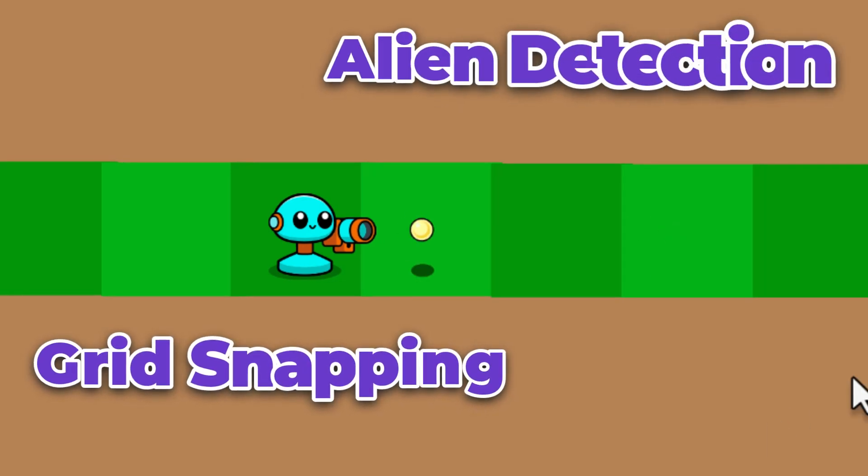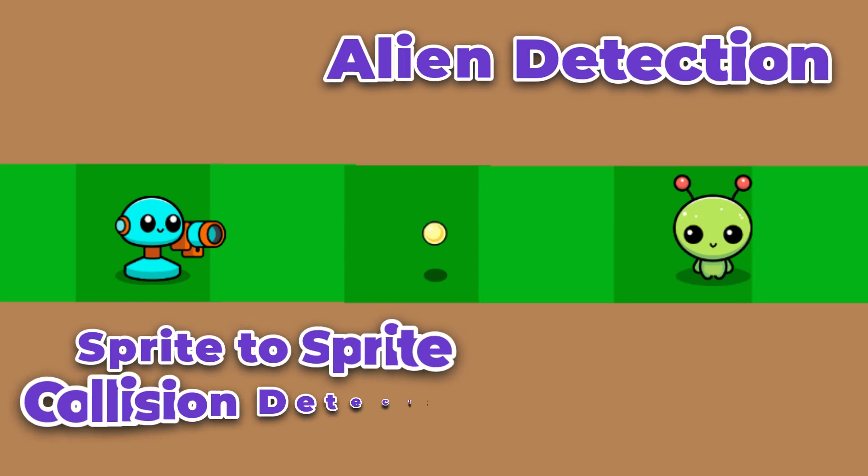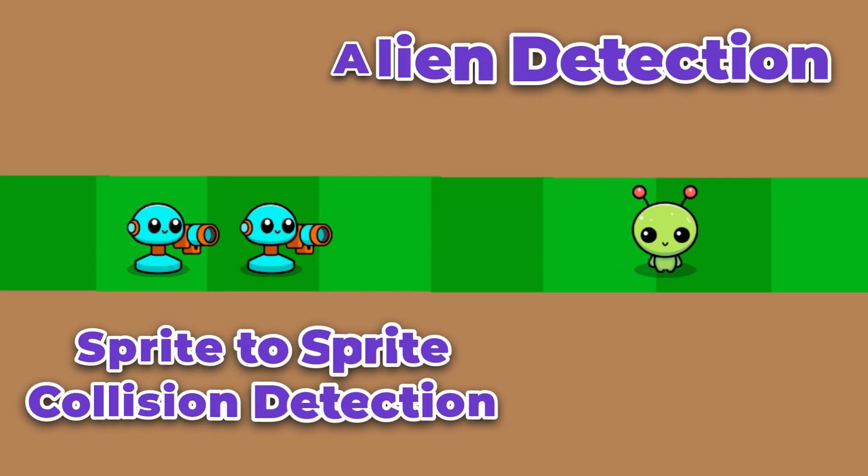Once your bots are in position, they'll automatically detect and engage the alien invaders. Sprite-to-sprite collision detection between clones ensures each encounter is accurately tracked and handled.